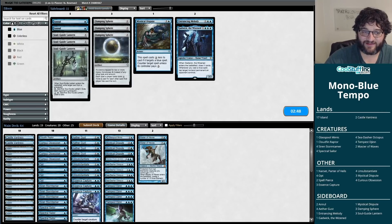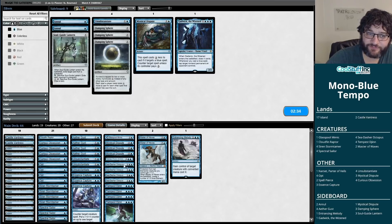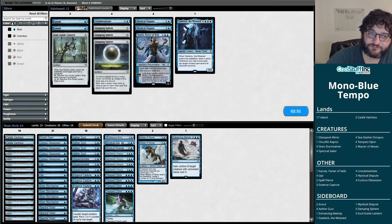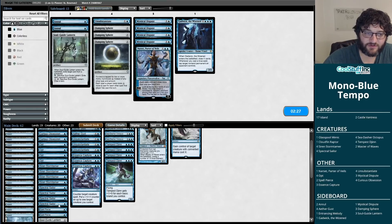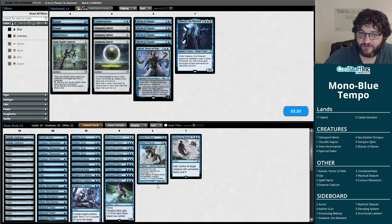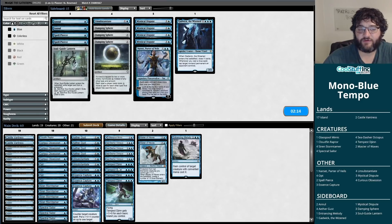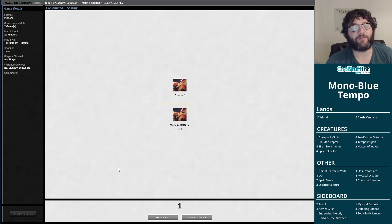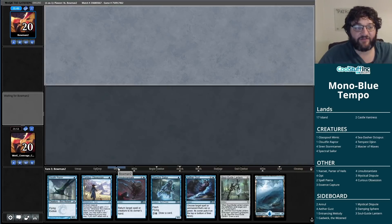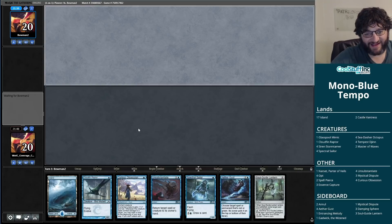Black-Red Aether Gusts are putting in overtime today. This is a different Black-Red than the one we played against earlier but probably demands some of the same answers. It gets us to 6-2. Cutting Spell Pierces — they're better on the play than the draw. I think I cut both. It's nice to catch a Kolaghan's Command or a Thoughtseize, but on the draw these aren't great.